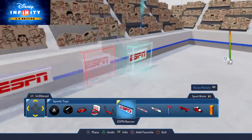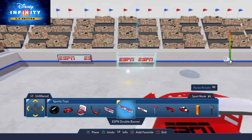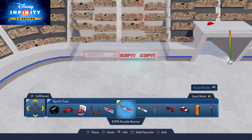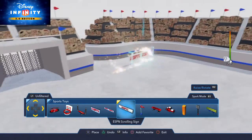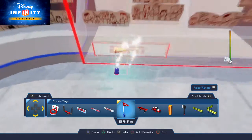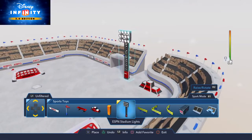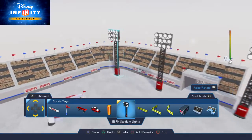We're going to have a little scrolling sign right here — double banner and ESPN banner. Another scrolling sign, a double banner and a banner. Why does Disney own so many companies? Then another scrolling sign right here, a little flag, then that, then an award podium, stadium lights right here.